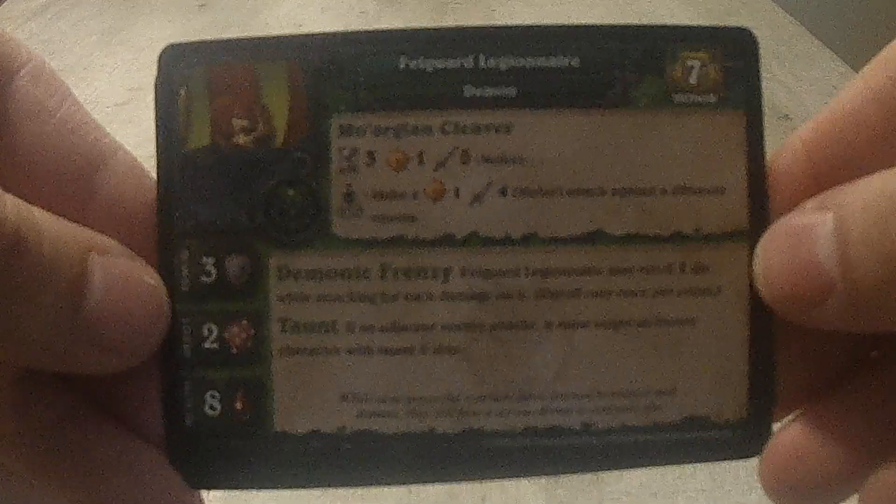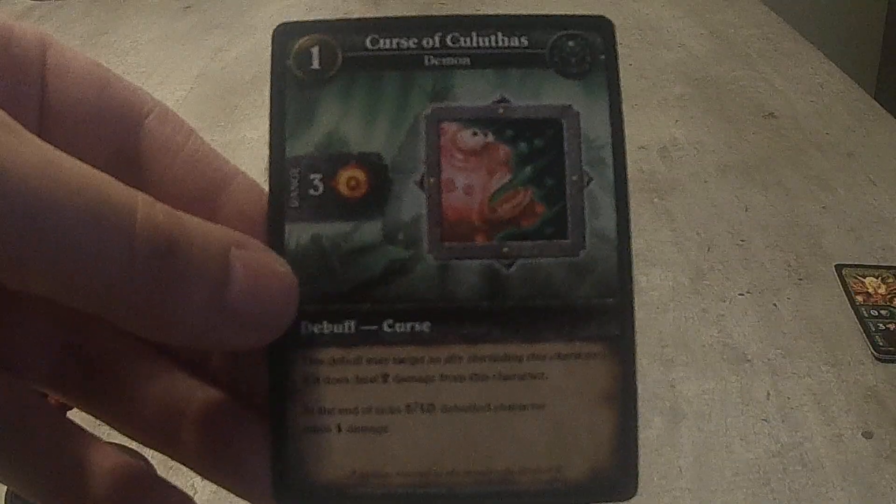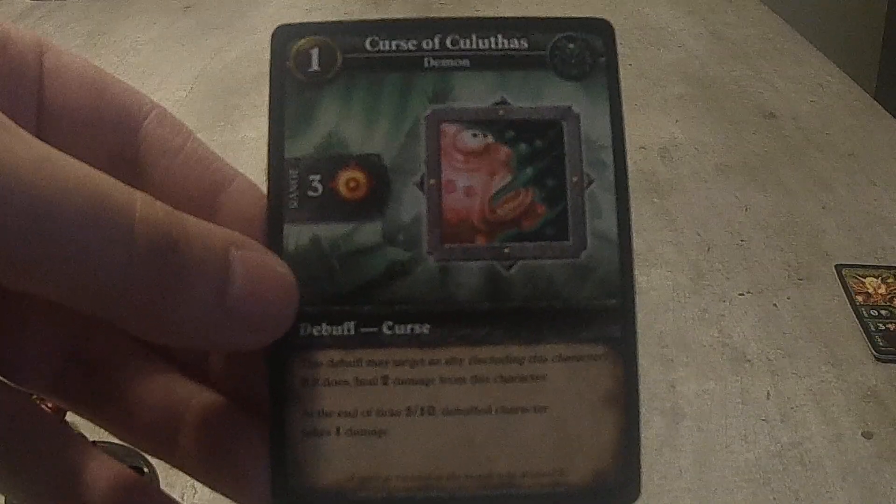Next up here is this guy who is Fee Guard Legionnaire. He's a common. Nice huge kind of battle axe there. These are all monster figures. We've got the green card here, so take a look at his card — it comes with Avoidance and Curse of Kulathas.